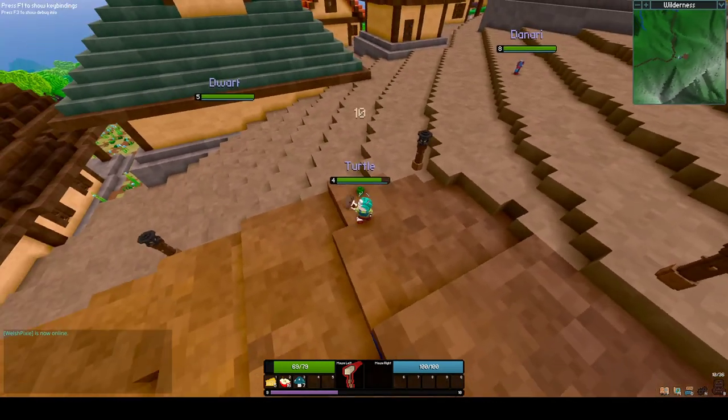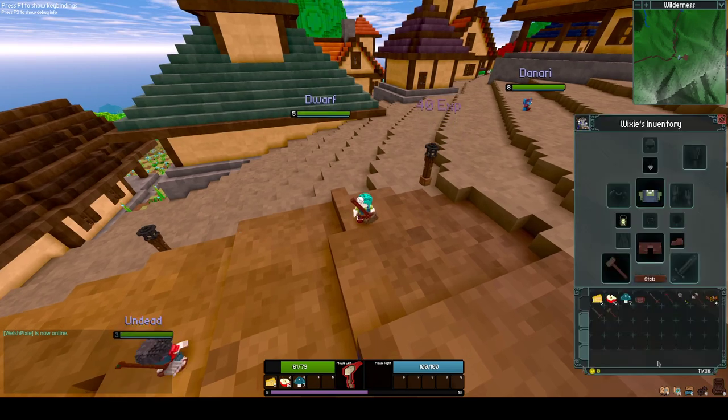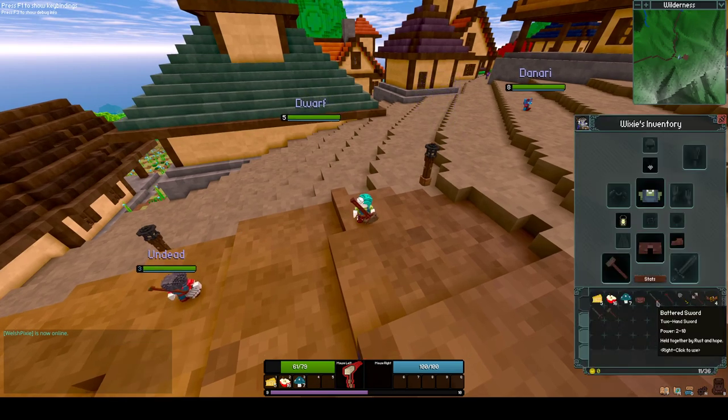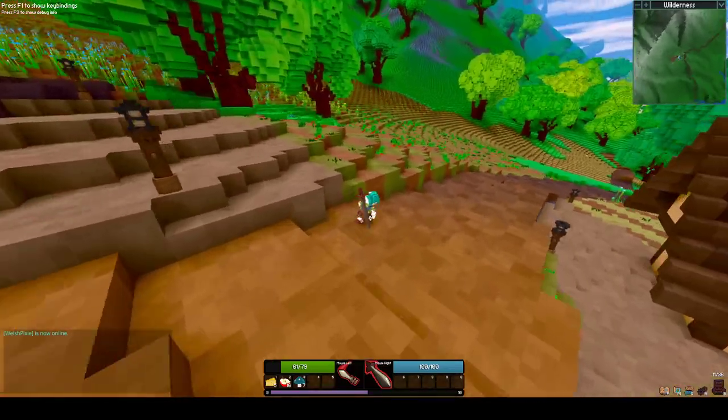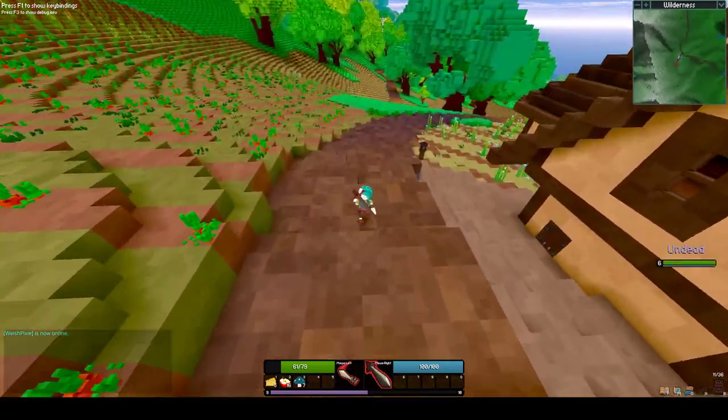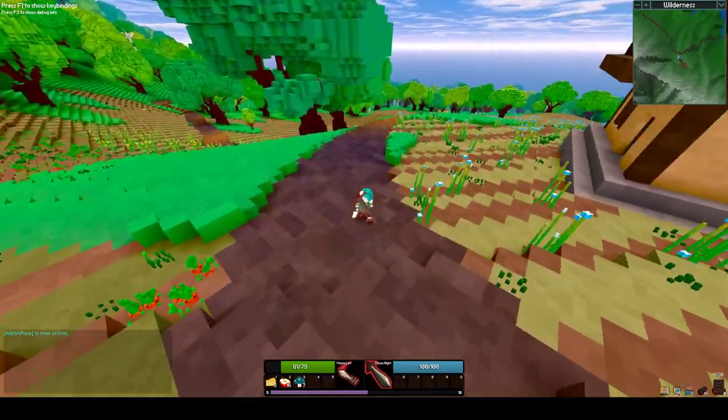So the hammer is quite stationary and slow, but nice damage. I also have a broadsword, which is a two-handed sword. I'll put that on, and the next creature I come across I'll show you how it works.